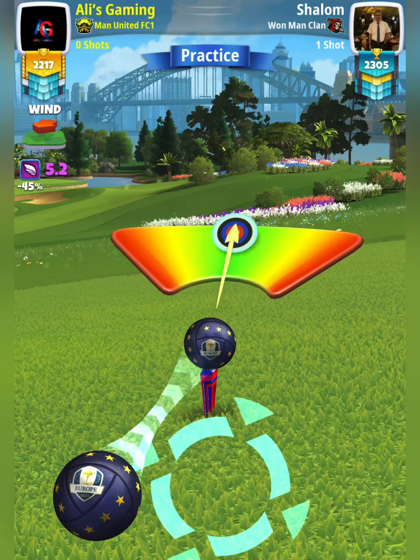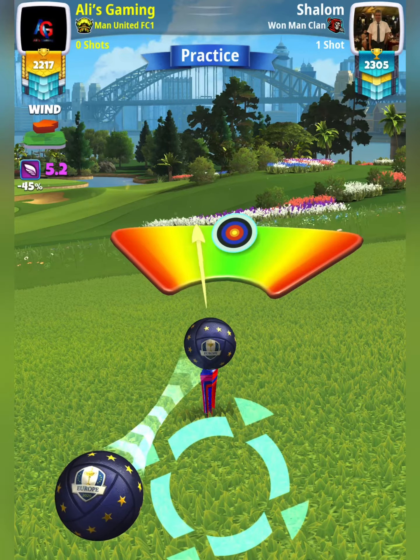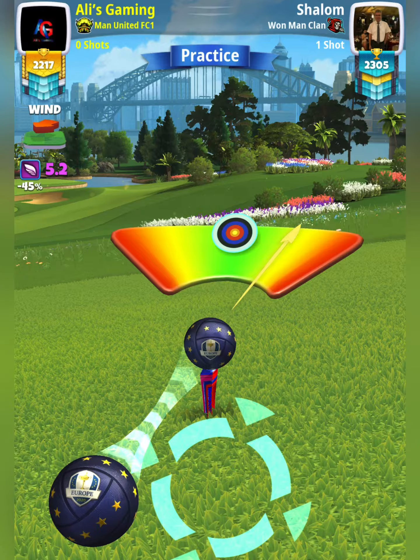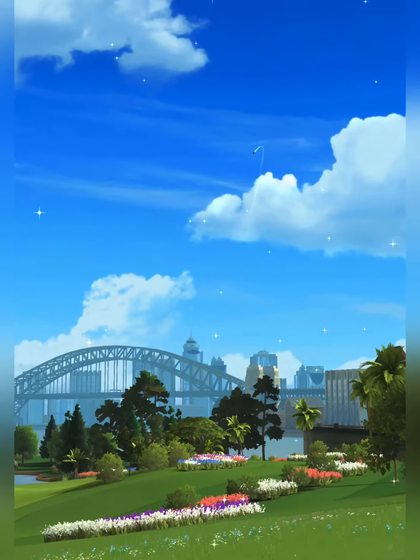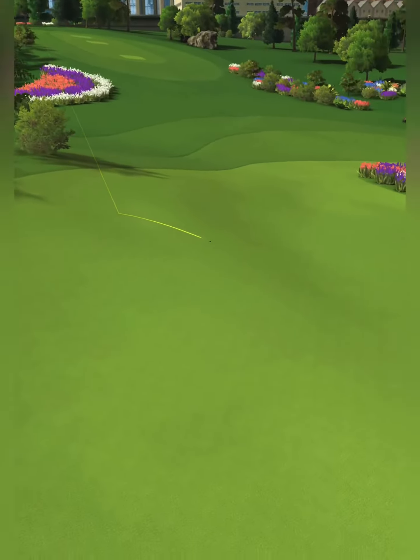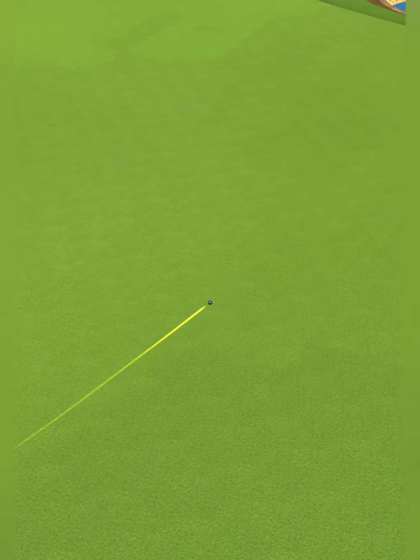If you want to go with the same approach as me, you can just put the red ring by the rough to the right. Four rings of overpower, one ball of left guard. Great shot! We're going to land at a very good distance to take our second shot — there's a decent chance of an albatross.